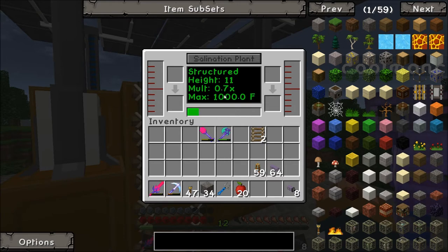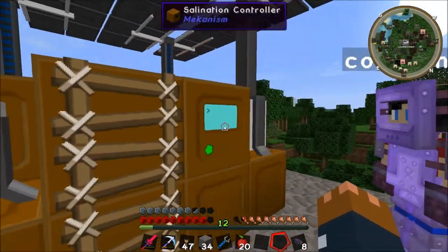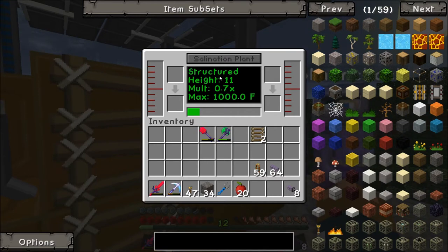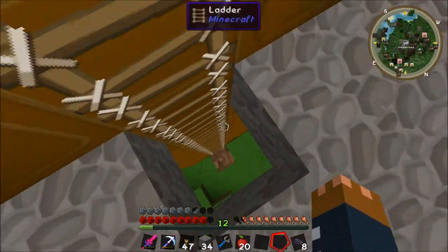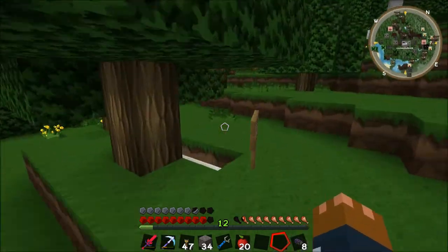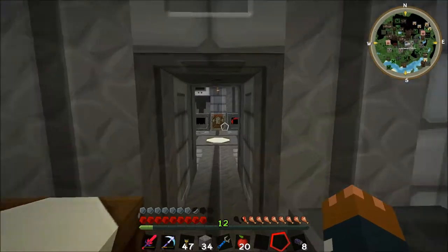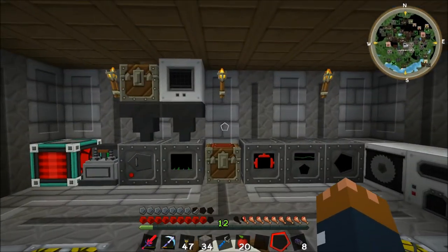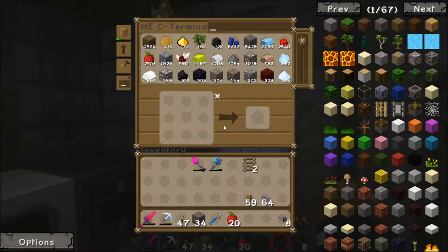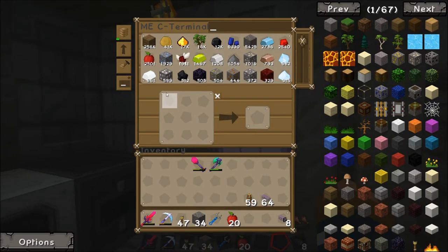I need to re-turn on the Salination Plant. There we go — it's regained its heat, that's pretty nice. Does it only work during day? This only works during the day, yes. But the whole plan I have is to move this to a Mystcraft Age with no weather and eternal day, and also into a desert, because the hotter the place is, the more efficient it is. That's pretty much the idea.